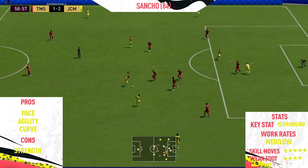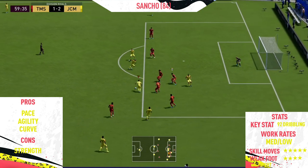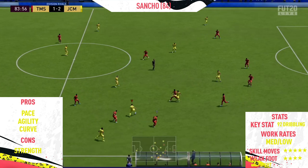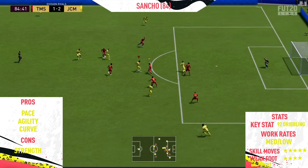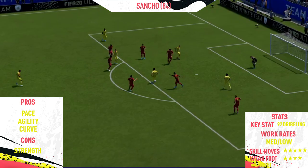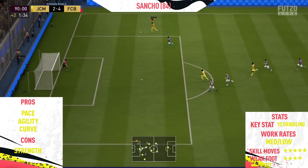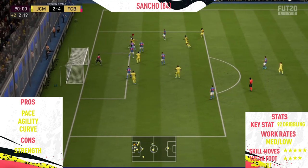The only real con I could find with this card was his strength. He's not very strong at all and does get pushed off the ball in shoulder-to-shoulder battles. Apart from that, he doesn't really have too many bad things going for him. He has a four star weak foot this year instead of three star, so he can very comfortably finish on that left foot as well as his right, which is very helpful. He has 92 dribbling as the key stat, and he does only have medium-low work rates. That might be a problem for some people, but personally I didn't find it a problem at all — he was always in the correct position. I played him in the 4-3-3 formation, and in the right wing position he was absolutely perfect.